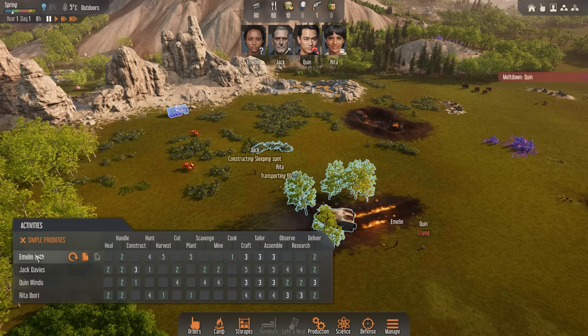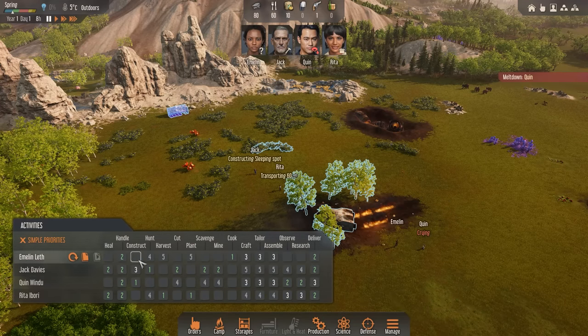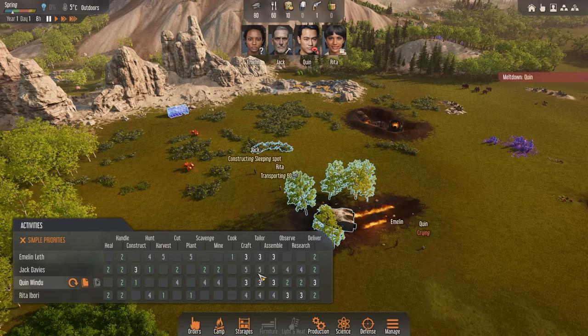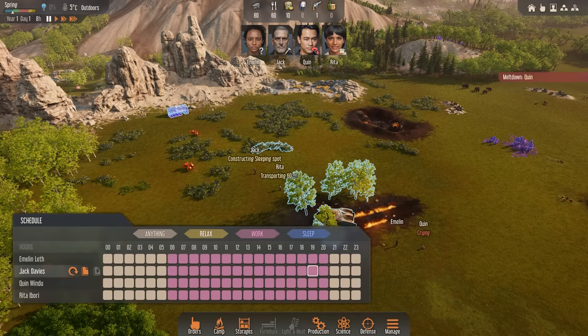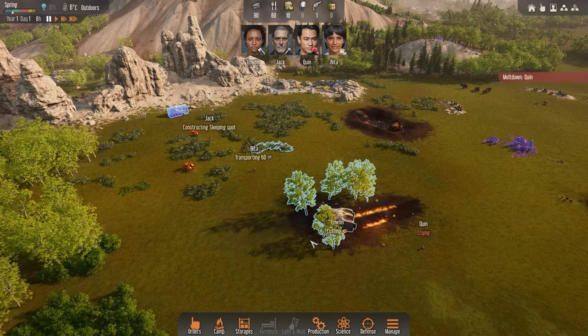I think something like this is going to work for us for now. Emelyn will be our cook primarily, then delivering some resources. Jack is going to be our hunter and also do a lot of our physical manual labor. Quinn will do construction and then some of our research. And then Rita will be mostly farming, also some research, and able to deliver some materials. We can also go to our schedule and manage this. I want to make sure everyone is getting enough sleep every day, give them a little time for relaxation in the morning, a bit more in the afternoon, plus some work hours. I want to make sure people are sleeping through some of the cold nights.